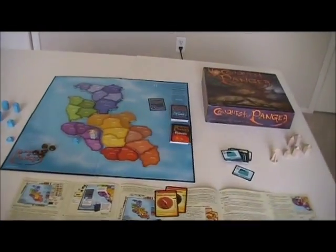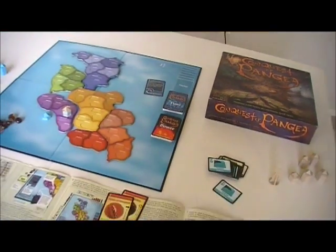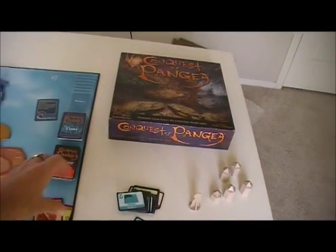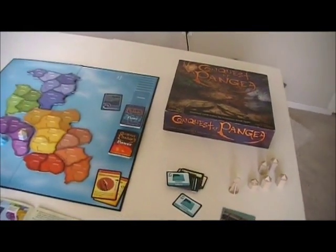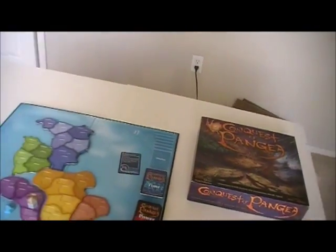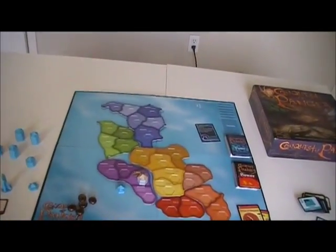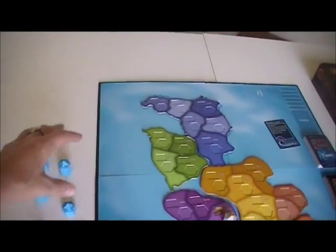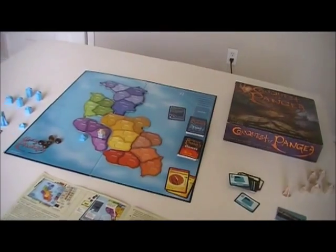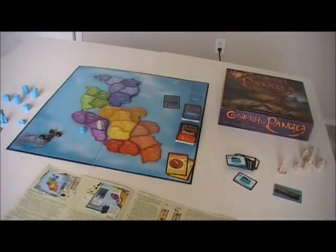Later in the game, there are time events that destroy pieces. My take on the rules is that these also destroy them permanently. Very quickly you start seeing this deterioration in the total number of pieces you have available — you're adding more to the board, but you're losing them through conflict and through the time events. That's kind of an interesting dynamic.